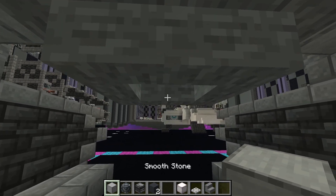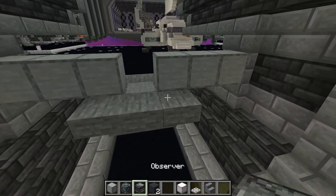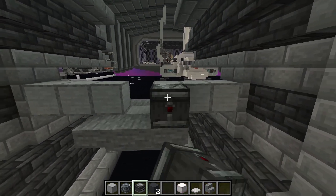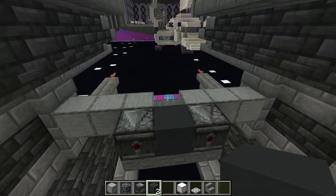Place a smooth stone block in the center of those. Coming up to the next level, facing the front of the ship on the outer two corners, we are going to place observers like that, and then place your gray concrete block in the middle.